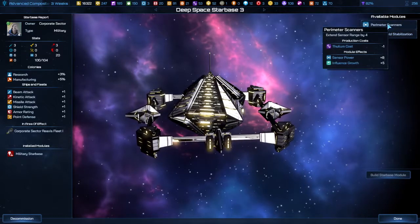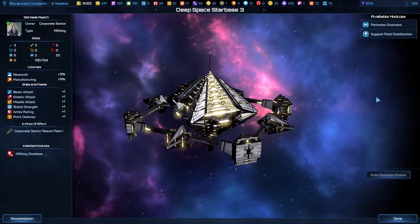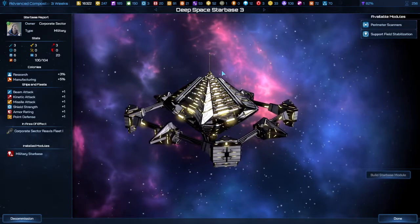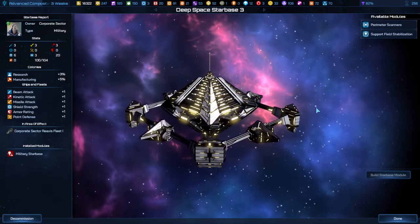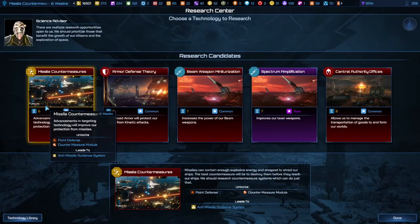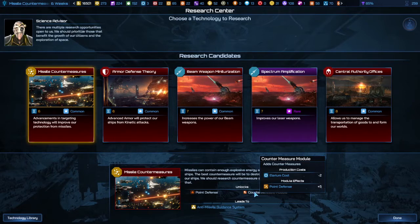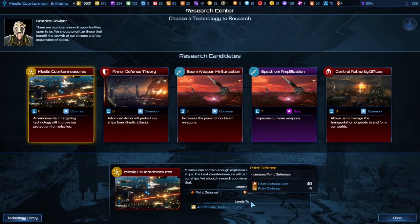You can still expand the range, which doesn't help much now, but later on in the game you'll have upgrades that increase the fighting power of any fleet within range. To get upgrades for your military starbases, you need to pay attention to the details of each option. In this case, we've got countermeasures, which requires 2 Illyrium and gives you a point defense of plus 5. The way you know it represents starbases is that little symbol down there that kind of looks like a starbase.